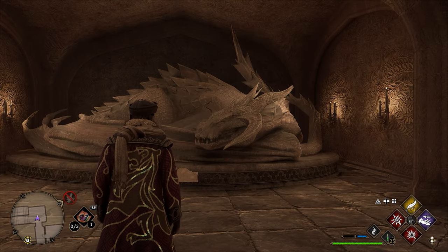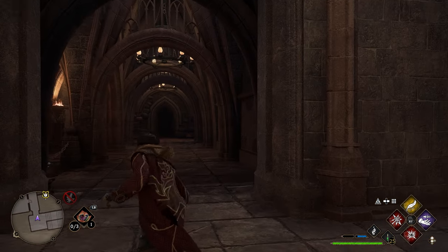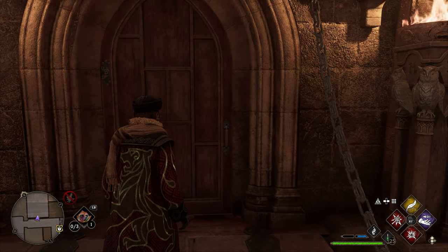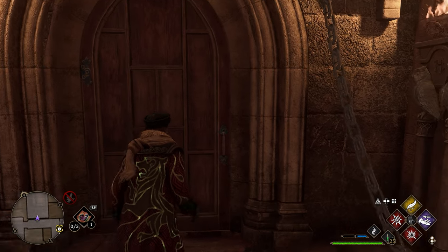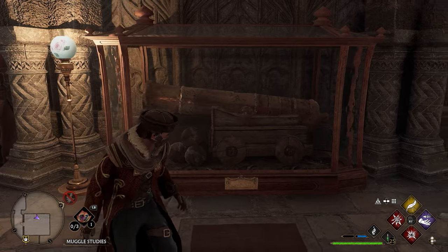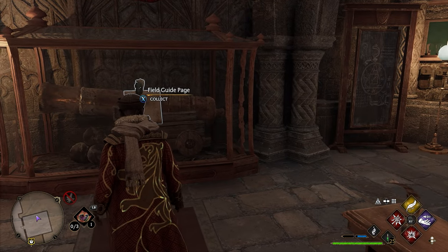After getting the page from the sleeping dragon, turn around and head down the hallway. Take the first door on the left — there will be a lock on this door, so if you can't unlock it yet, come back later. Once inside, on the left there'll be a giant cannon. Walk up to the cannon, use Revelio, and you'll get your next page.